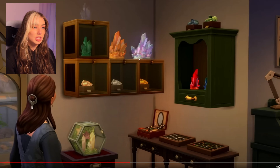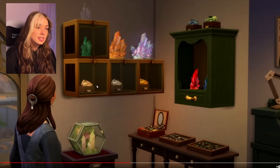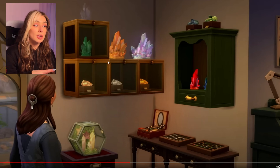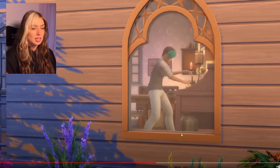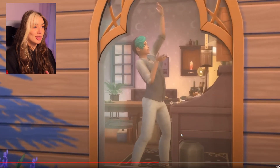These display items for gemstones are already in the game — if you go into debug you can find them. I'm not sure if they'll add any new ones. Some of these I might have seen in debug but can't remember; there are so many things in debug, especially with a lot of packs. These ones though I have definitely seen and used before. Now she looks a lot more professional at the jewelry making.